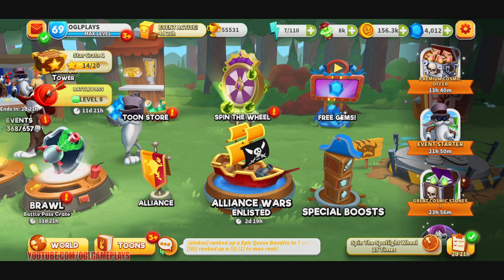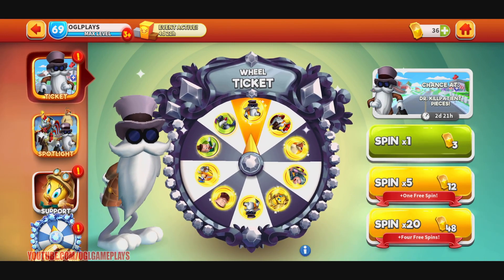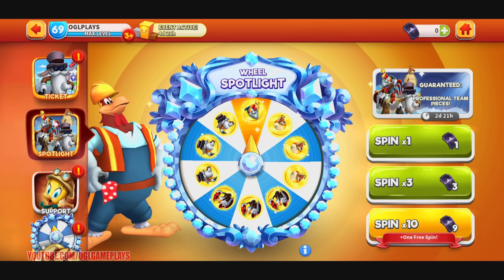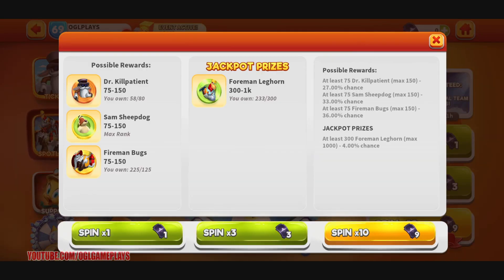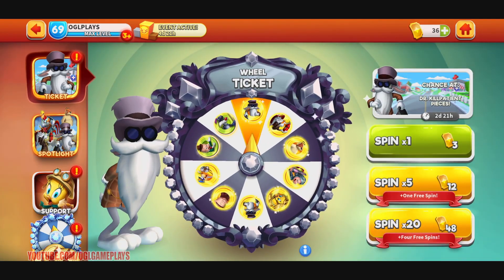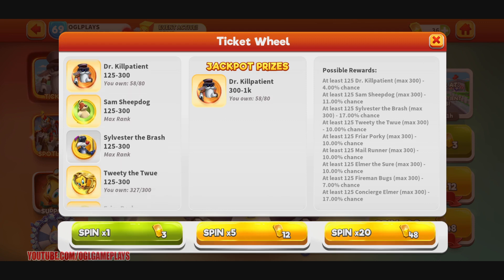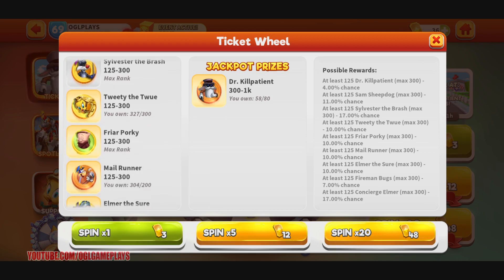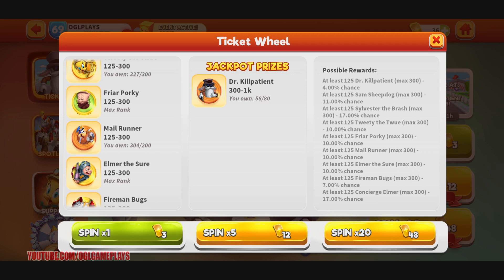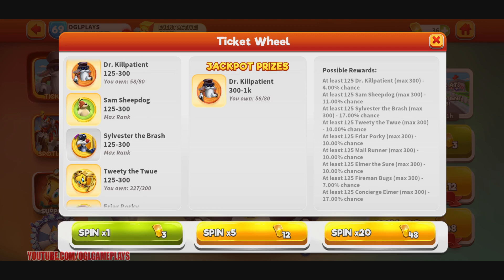We have this wheel and you can get some nice pieces of the event tunes. We also have the spotlight - it's kind of crazy. If I can hit that jackpot I will get Foreman Leghorn and probably Doctor Kill Patient pieces, but it's a bit low. This one is much better in terms of tunes - minimum of 125. I have Sheepdog maxed, Sylvester the Brush maxed, Friar Pork maxed, Elmer the Shoer maxed, and I can only get Concierge Fireman Bugs, Male Runner, and Tweety. The two Tweety would be nice for the PTL for Bugs Bunny.